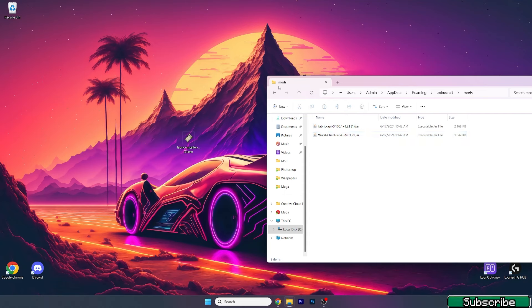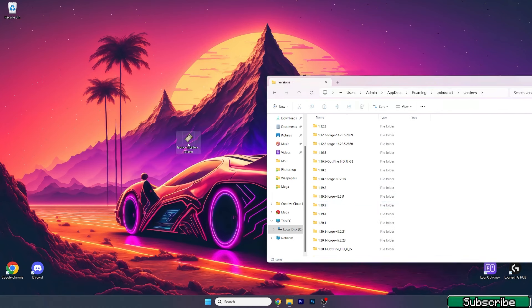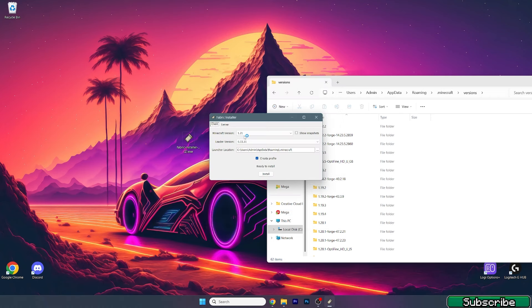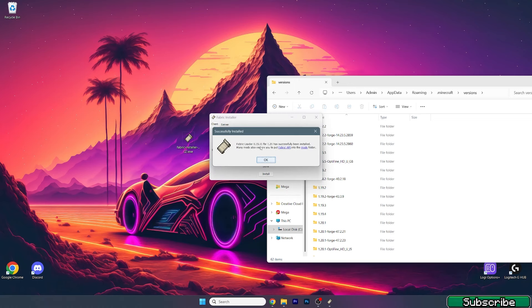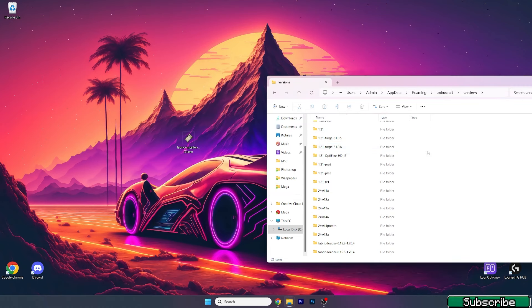Now scroll a bit further down and double-click on the Fabric installer. A window will pop up. In here, select the Minecraft version 1.21 and hit install. Wait a bit — as you can see, it's already installed. We can read it: it says 'Fabric loader 1.21 has been successfully installed.'